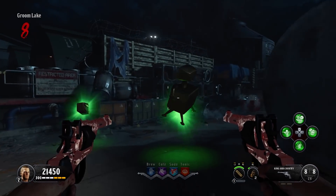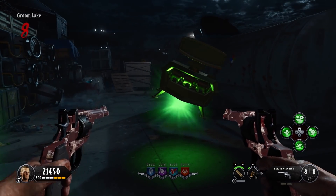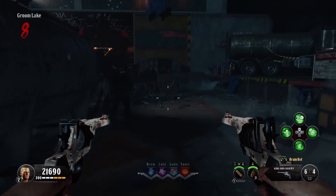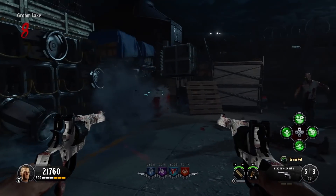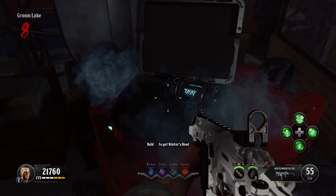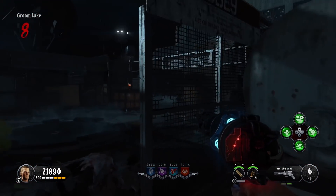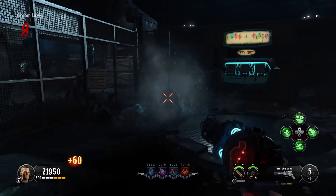The weapon revealed itself and you get a Pack-a-Punch bonus — a fire sale. There's the weapon. This is the Winter's Howl. It freezes enemies — that's what it does. It's basically like the ray gun, but a little more effective.